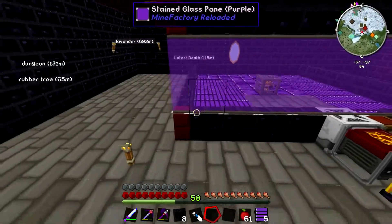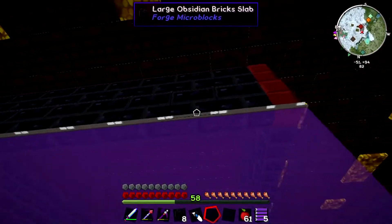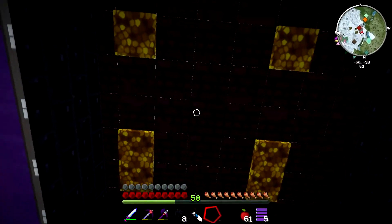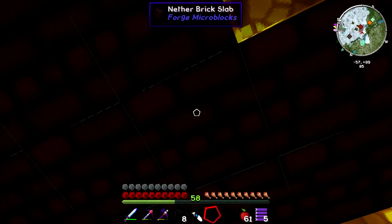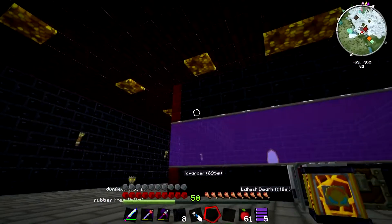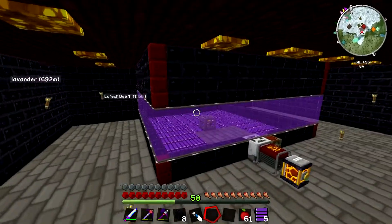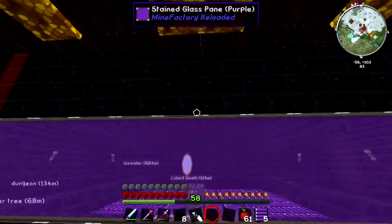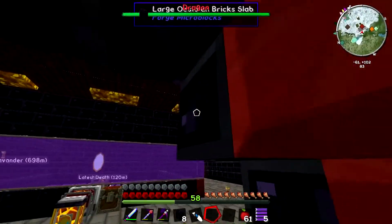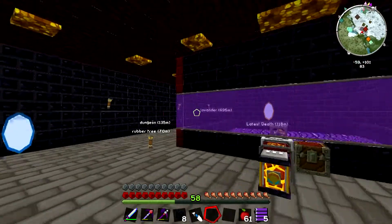The reason why it has to be night time for blazes to spawn is that the roof is made out of nether brick half slabs, which are forge micro block half slabs. And so they let sunlight through kind of. That's why we are not able to have them spawn during the day. I could put another row of slabs on top, but I think that'll be good for now.